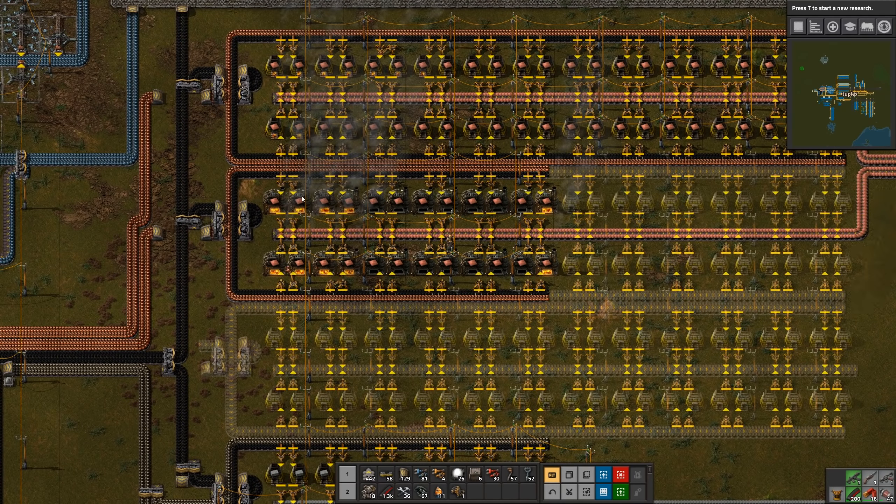Hi everyone, welcome back, this is Tuplex. I've gotten a second copper line set up. I'm just using steel furnaces here. You'll notice I only put in half as many - that's because I still have yellow belts everywhere, and the crafting speed of the steel furnace is two versus one for the stone furnace. So if you use steel furnaces with yellow belts in and out, you only need 12 per side to fill the belts.